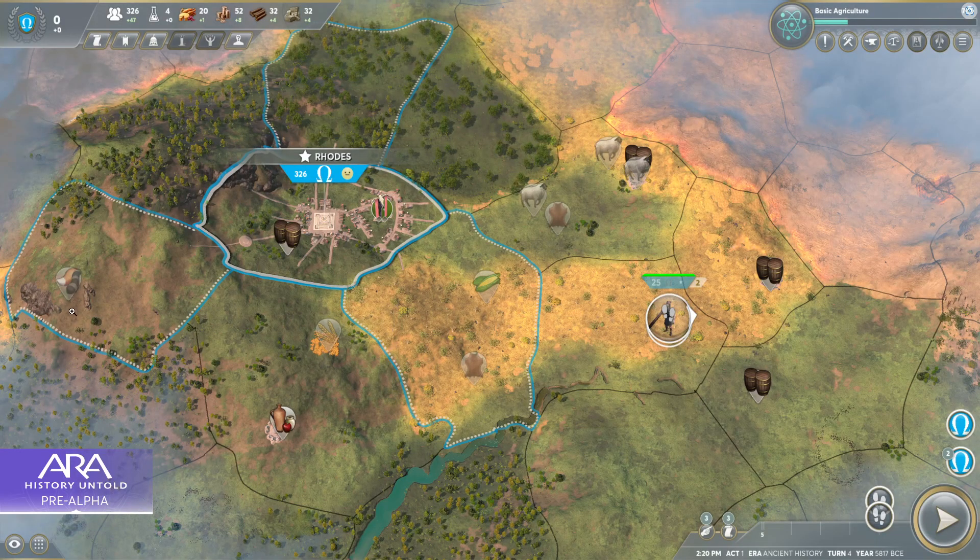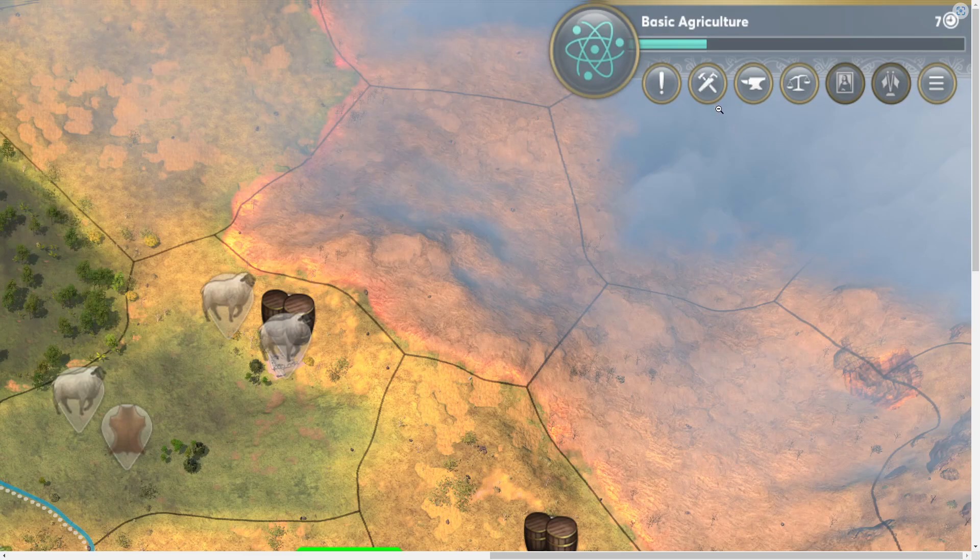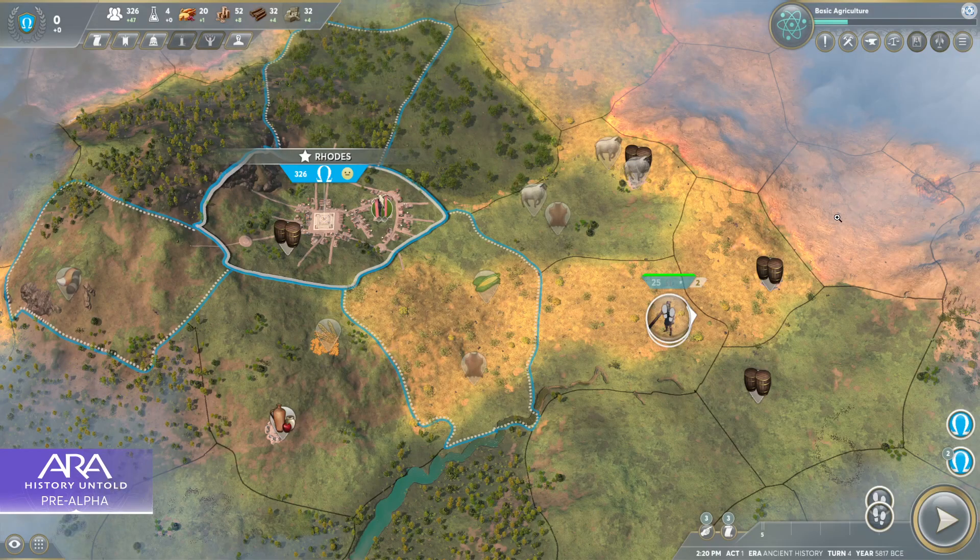There also seem to be multiple different types of resources interacting. To cap this off quickly, it looks like there is a building queue, some kind of tool or army builder, a law or civic system, a portrait I'm assuming referring to your leader, and then what may be the diplomacy screen — so it seems very similar again to the early Civ 5 and Civ 6 prototype.